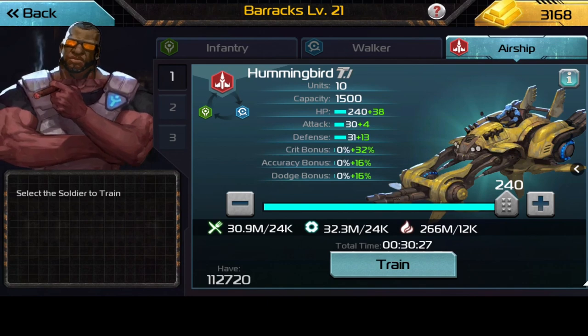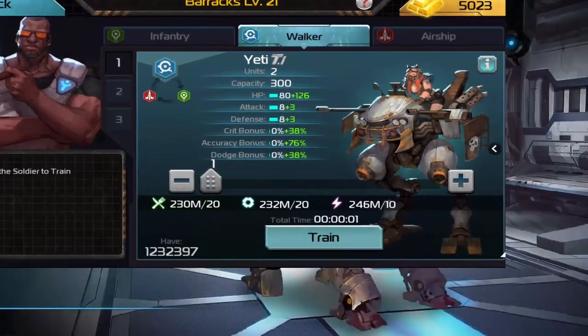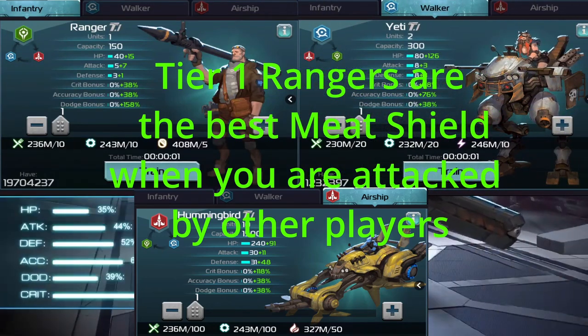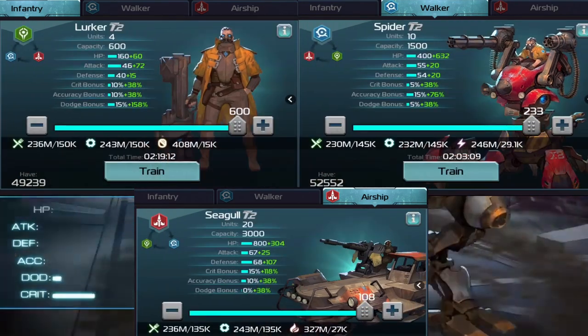This episode wouldn't be complete without a troop breakdown — showing the base stats troops have by default and how research affects those stats. We'll break it into infantry, walkers, and airships. At tier 1 you'll see they have the most dodge, and tier 1 and tier 2 can be used with bullet and anti-tier suppression commanders.